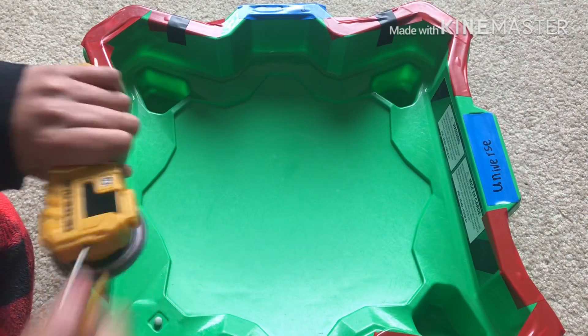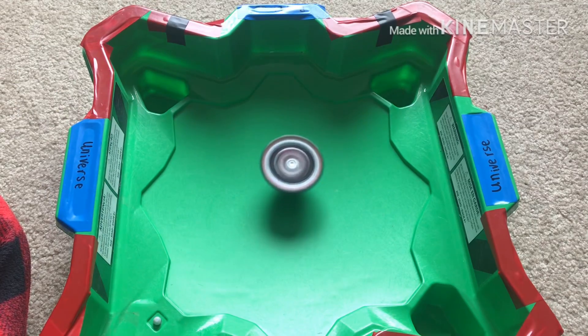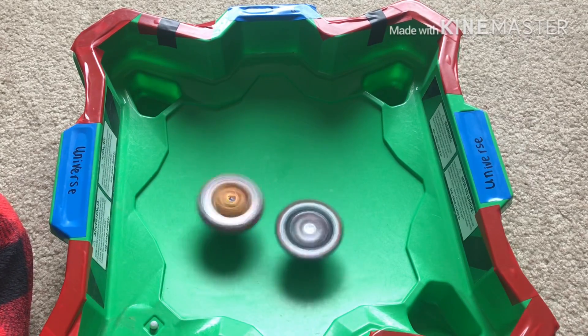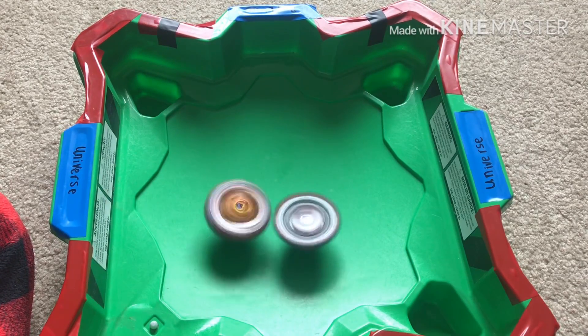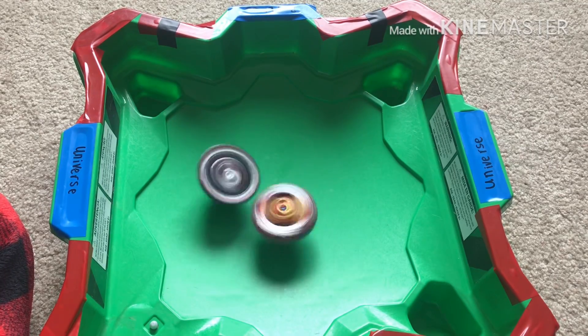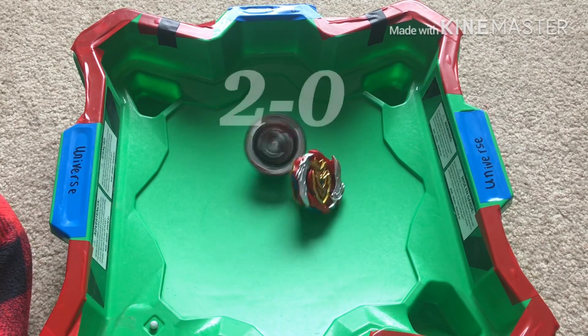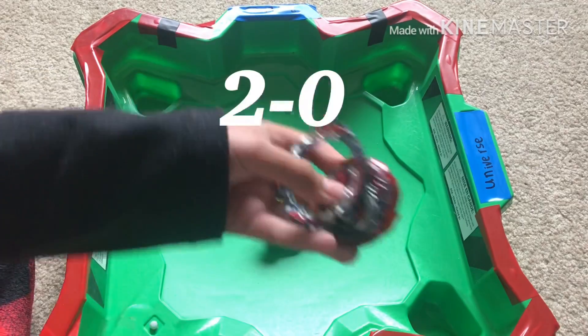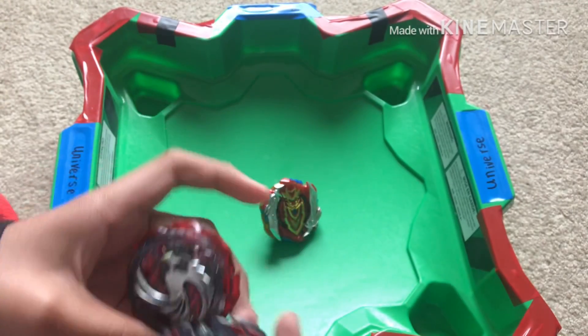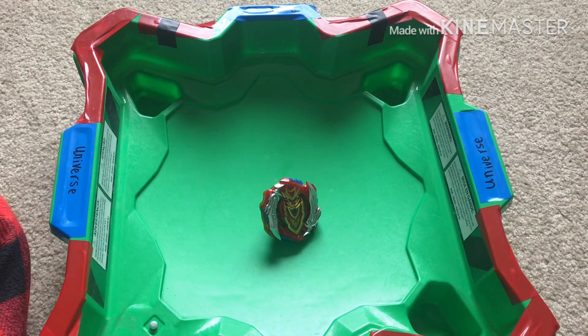3, 2, 1, let's RIP! Alright, Dread Phoenix putting Turbo Achilles to the outside. And once again it uses all its strength, but that consumes all its stamina. The Arma came off. 2-0. Poor Achilles — it's not looking good for him.